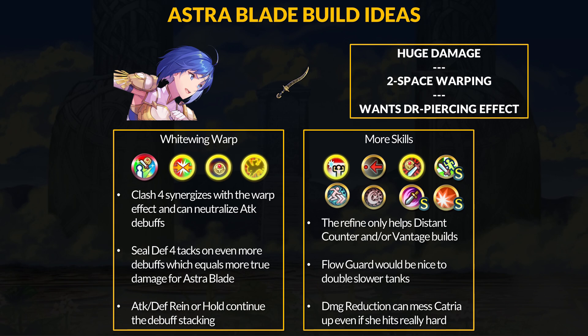Sadly, the major issue for Catria is damage reduction — she has no way to pierce DR, and who knows when she'll get access to a method. This is one reason flow guard or flow near trace may be better than Seal Defense 4, since that second hit might not be getting reduced, which can then secure your kill. Banking on pure one-shot chaos is risky, especially without damage reduction piercing. If flyers do get a way to do it in the future, then watch out. Overall, Valentian Catria gets a sizable amount of extra damage from this refine, which is basically her entire niche. There are some very fun new skills to try like Clash 4 or Seal Defense 4, but it might not hurt to go for a safer 2-shot approach. As a defense unit, Catria can be a nasty flyer with her 2-space warp, and that effect is always dangerous — more so when the user has very high burst potential.